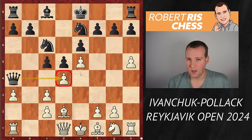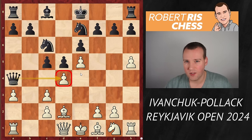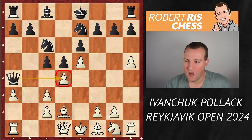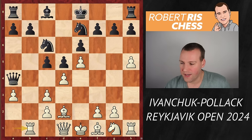What you want to do is open the position so that with your bishops and space advantage your pieces are able to approach the black king. Interestingly, this position was even reached in an earlier game of Ivanchuk himself, when he was playing from the black side against Grandmaster Emil Sutovsky — in that game h6 was played, a very challenging move we'll get to see later. But here Ivanchuk played Rb1, with the idea of getting the bishop to b5.